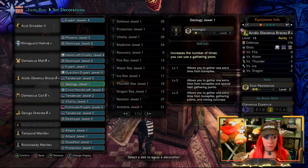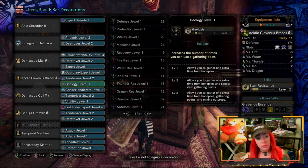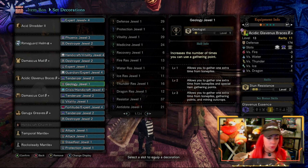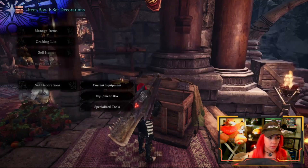This is Geologist level 3 in the Guiding Lands — minimum level 1. That will give you extra digs from drop items from monsters, from them sparring with each other, as well as from the bone piles. So for sure that's important.